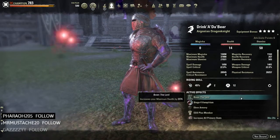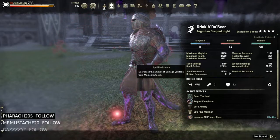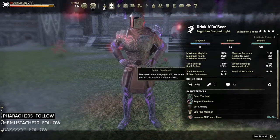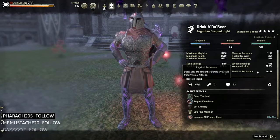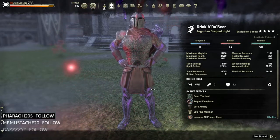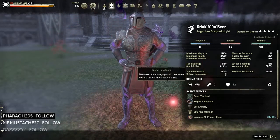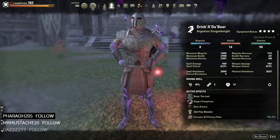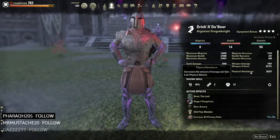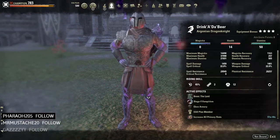The main thing I'm going to talk about is the physical and spell resistance and why we have it set up this way. Without our Major Resolve and Major Ward up, we're at 29k spell and 20k physical resistance. The reason is that if your main priority 99% of the time is tanking Zamaja, you want more spell resistance because Zamaja only does spell damage — there's no physical damage, so that's why we don't have much there.